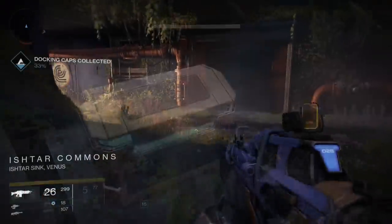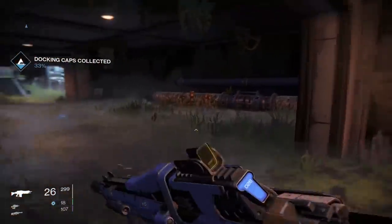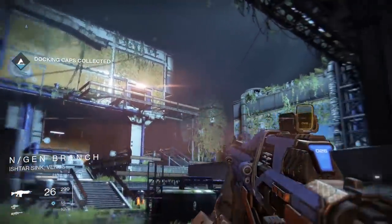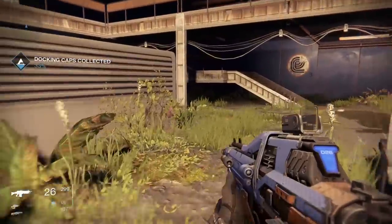The final chest can be gotten while doing the Nexus strike, or if you want, you can grab it in patrol mode if you know how to get to the Ishtar Commons and by extension the N-Gen Branch. Once you reach this area, go off to the right and enter the building. In one of the cubicles in the middle of the room, you will find your final chest.